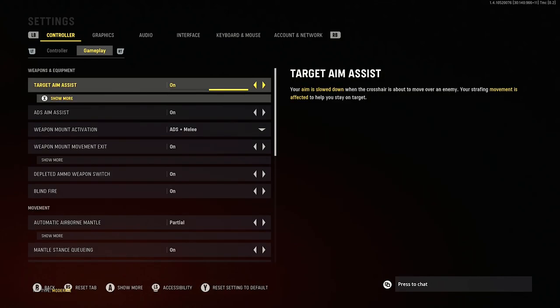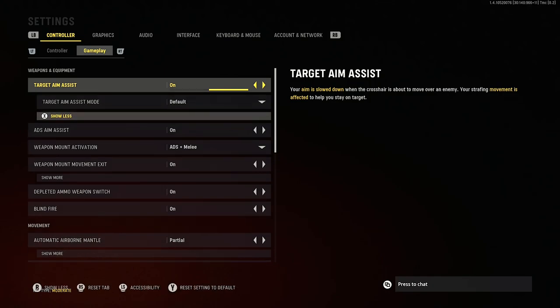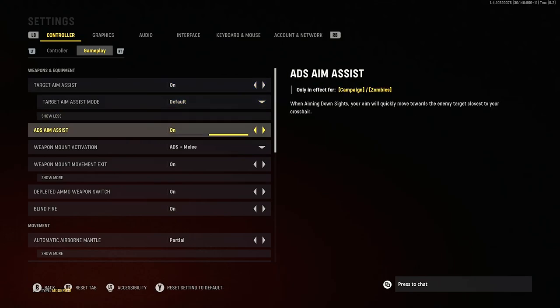For aim assist we absolutely want that on to give us every little bit of help we can get. At the moment I've got it on default — I haven't tested it out fully but default should be just fine, basically the same as wallzone. ADS aim assist we also want on.